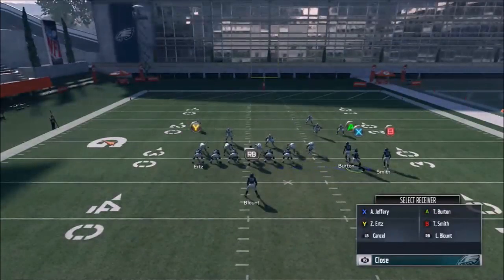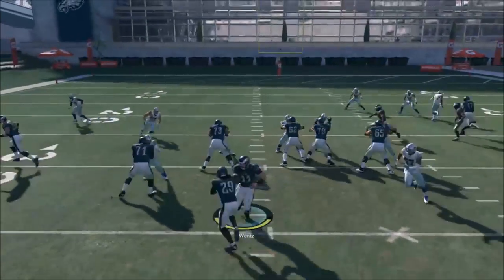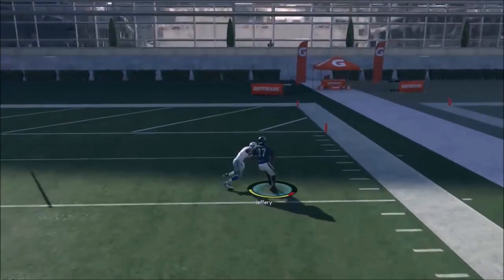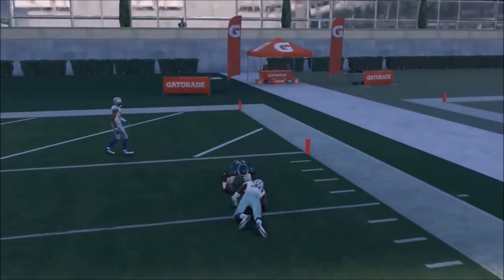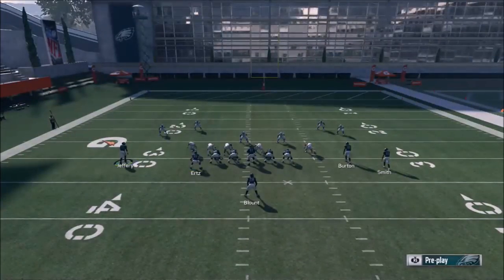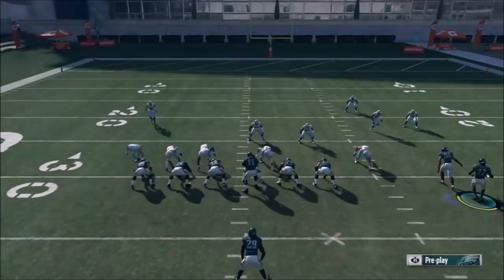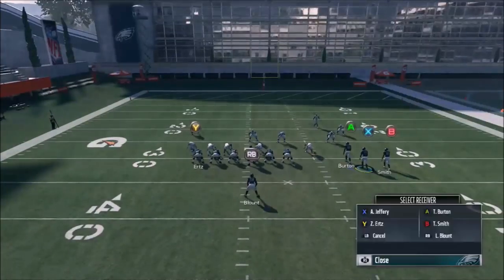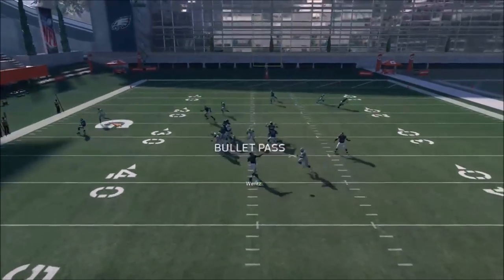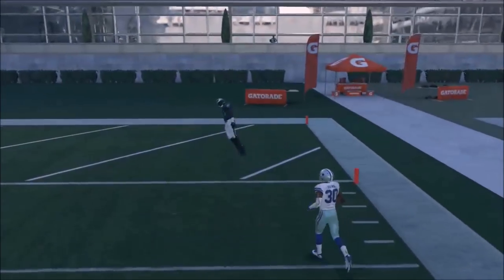Another thing you can do, which is a really unique look, is you can motion this wide receiver over and it essentially creates a bunch concept. I haven't seen any formation where there are three wide receivers this close, and I think it really messes with the AI. What I like to do is put them on an out route once again and smart route. You can see how he got wide open there against man coverage. So no matter what play you're running, this X receiver — I like to put on an out route and then smart route them, whether you motion them or not. That's a really hard formation for the defense to cover.